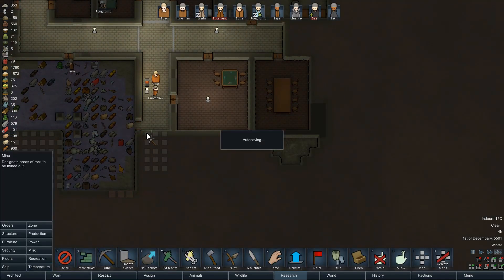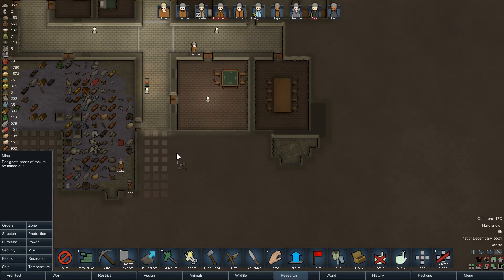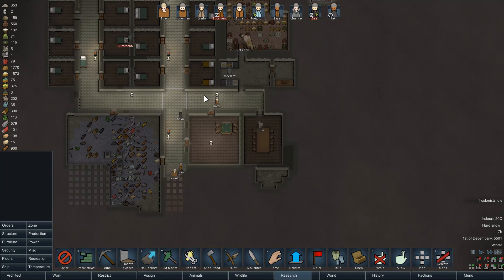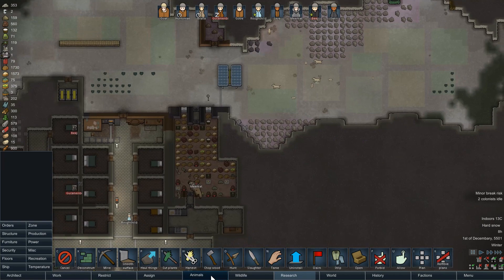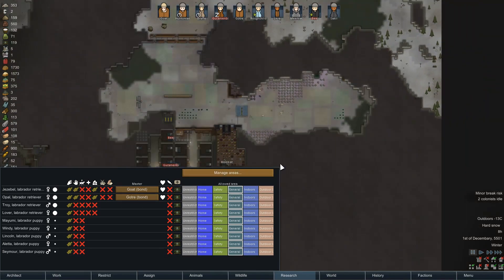Things we also want to do is start to bring this corridor down here a bit, because we are going to want to start thinking about getting our crafting rooms going. General — yeah, that's just that area there.